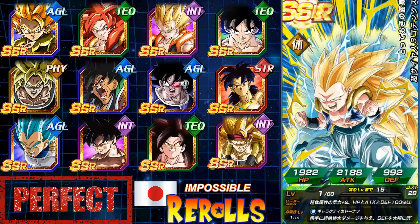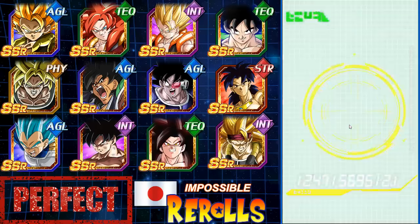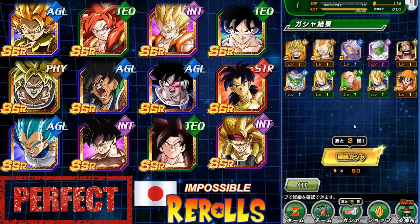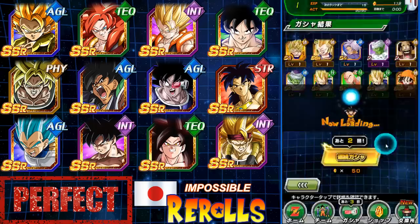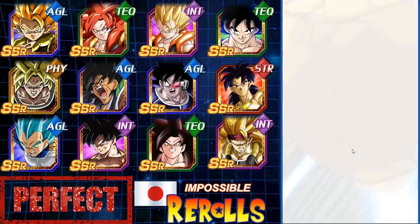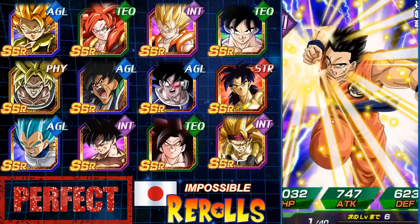We got a Fist Tanks — that's actually a great unit to start off with. The question is, we've got to get the Gogeta. If you can't get Gogeta, it's not a good reroll. Rerolling is kind of like a game mode at this point — we've been doing this ever since it started, giving out free accounts and getting people introduced into the game. Let's see what we end up getting. We gotta get the Gogeta.